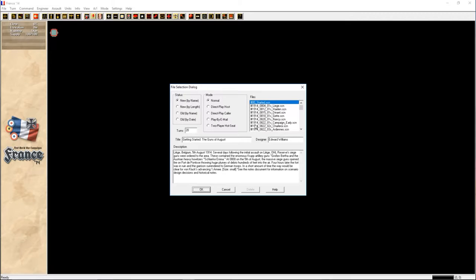Hello everyone and welcome to France 1914. This, together with East Prussia 1914, kind of completes the opening moves of the First World War. The main campaign for France 1914 is the Race to the Sea scenario with 246 turns - it's about the Allied armies trying to outflank the Germans and the Germans trying to outflank the Allies, and in the end it becomes a stalemate and they start setting up trenches.